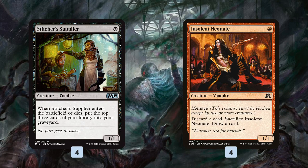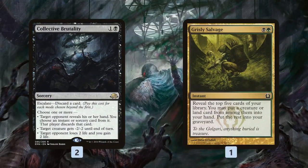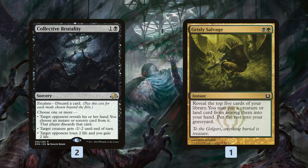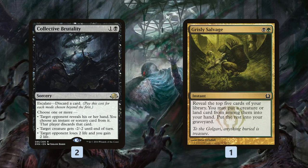We also have Insolent Neonate — another cheap creature that gets cards in our graveyard, triggers our Vengevine as a creature, lets us draw and discard, and can even chip in for some damage thanks to Menace. For backup discard outlets, we have two Collective Brutalities — it's a way to discard cards, kill something, Duress our opponent, or gain life against Burn. While it's not efficient at any one thing, being so many relevant things in a deck that wants to fill the graveyard makes it great. And one Grisly Salvage: look at the top five cards, grab a creature or land, dump the rest in our graveyard.